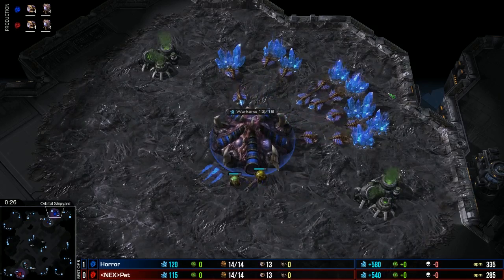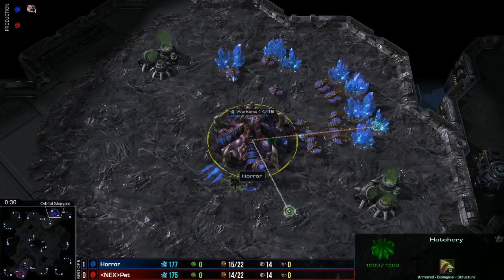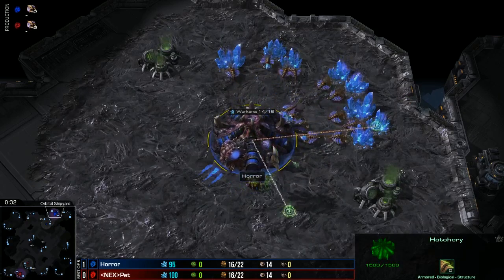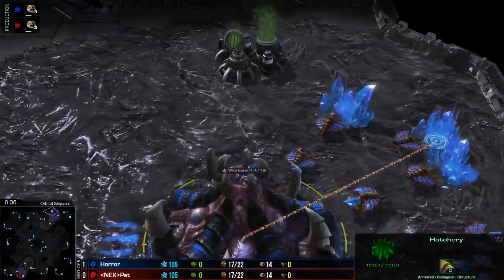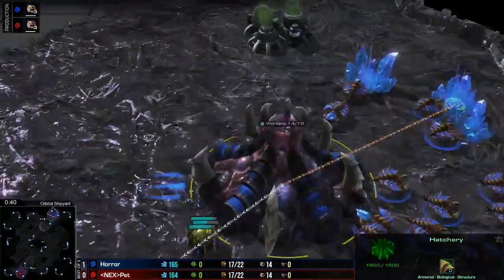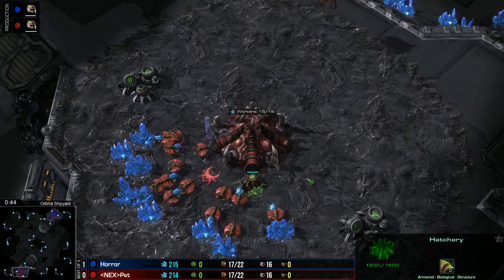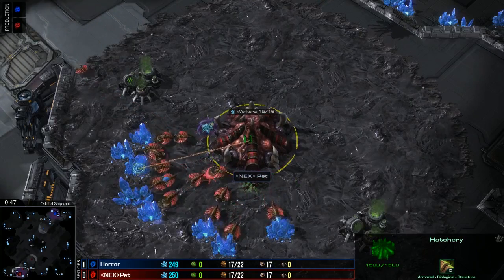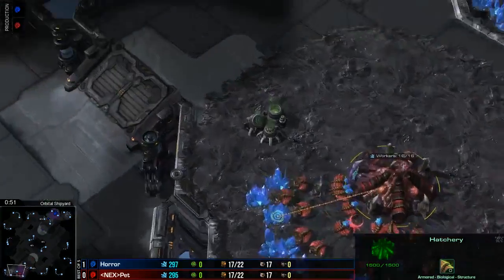Introducing the players for game two. To the upper right side of the map, our blue Zerg player from MVP in this team-kill finals best of five - it is Horror. And to the bottom left side, our red Zerg player, newest addition to MVP - it is Pet.